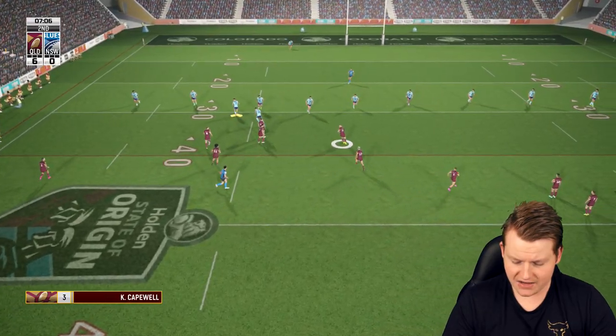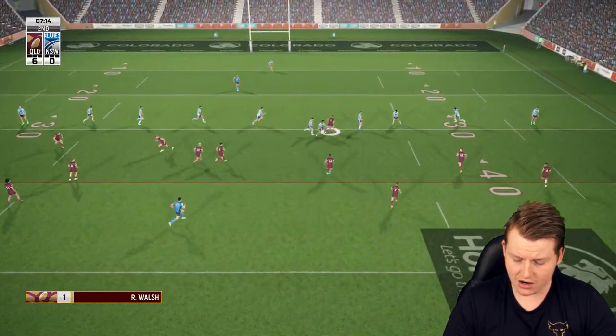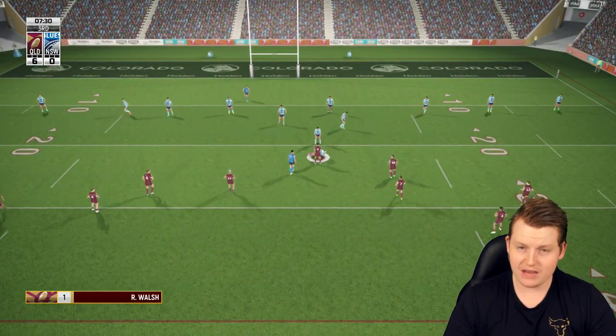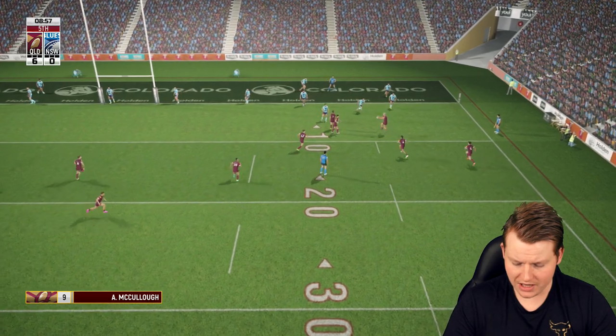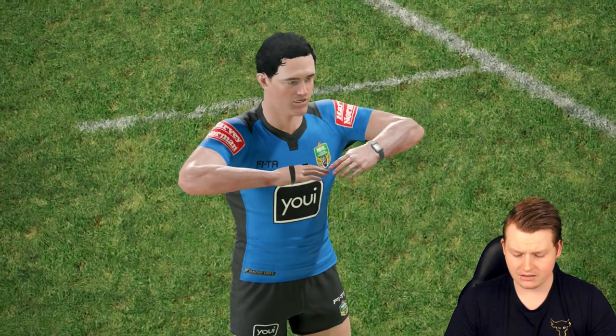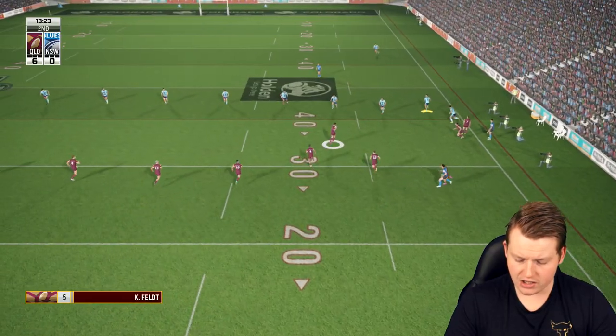Queensland looking to take advantage of the penalty. If they can score another try they might wrap this game up. Looks like they've got a play going to the right — they do. They put in a grubber. Did that go to the sideline? I think it might have gone dead. That's a terrible kick, very very close to the sideline.